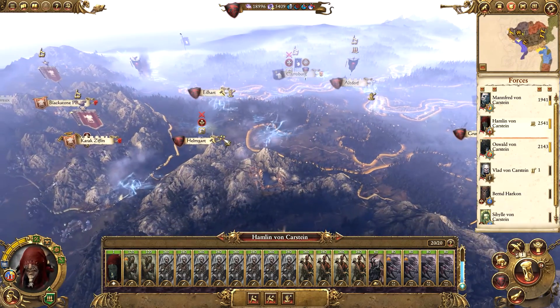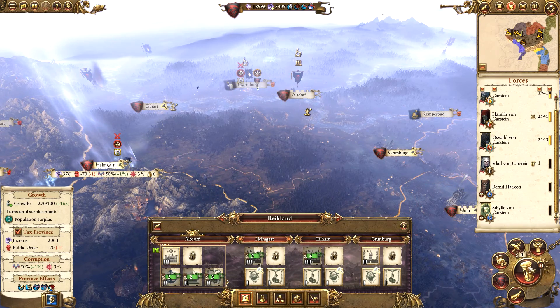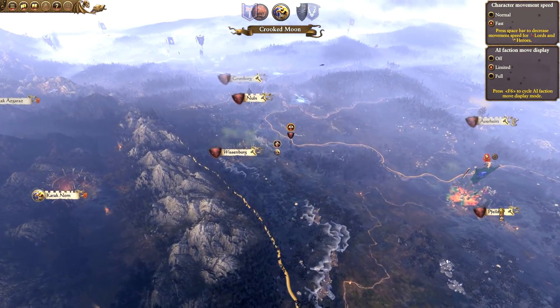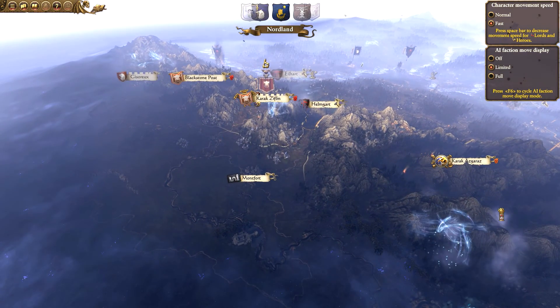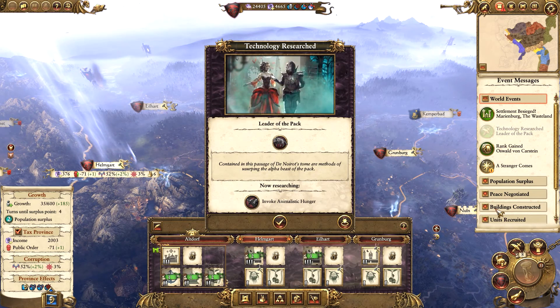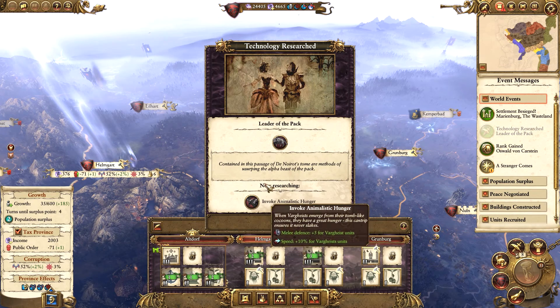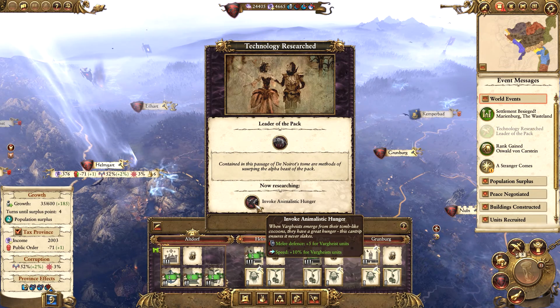Hamelin's just chilling still. We're trying to sort out the public order in Reikland but everything is done for this turn so let's move on. Now what I feel is the main issue with generic factions in Warhammer - for example the Empire, Vampire Counts, and Dwarves - is you have so much micromanagement with all your provinces building different buildings all the time, and it can get pretty slow each turn. Anyway, Leader of the Pack is done so we're going to get Invoke Animalistic Hunger for the buffs to the Vargheists.